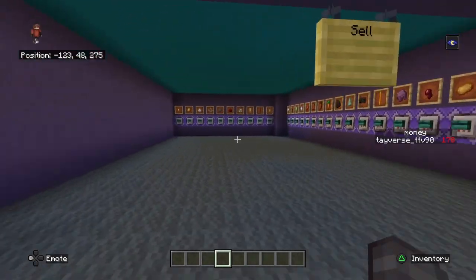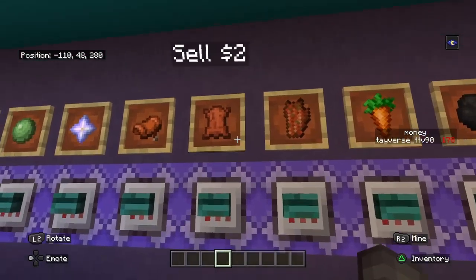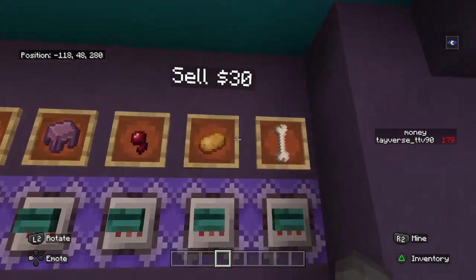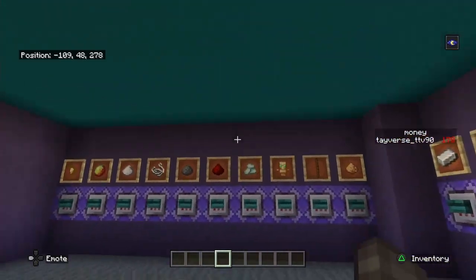This is where you sell your items — all the items you can sell. They sell for certain amounts depending on what it is. I believe the nether star sells for $100.